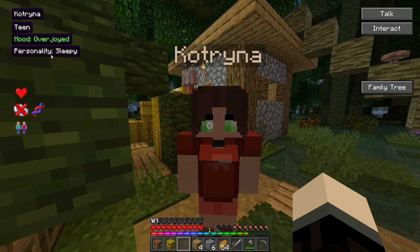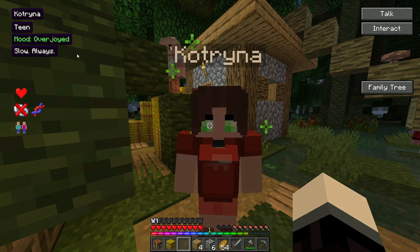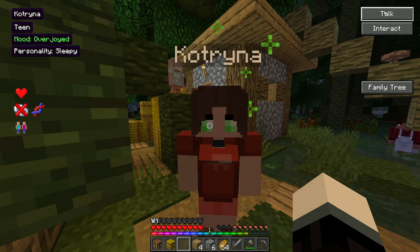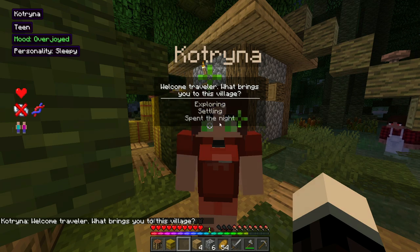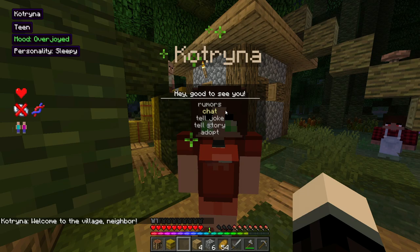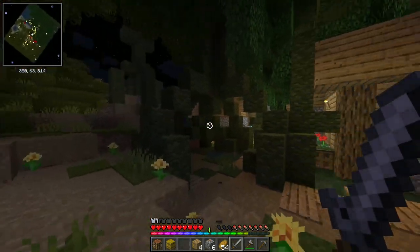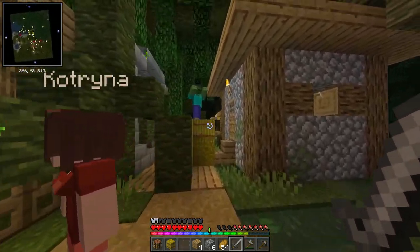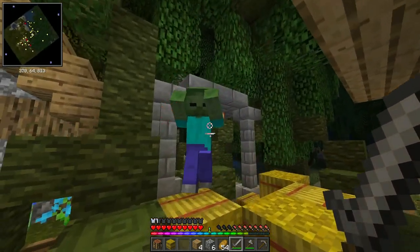In this little section you can see their name, their age, their mood, and their personality. You can always see a sub-section that shows the parents and the genes - this is really cool as a mod. Let's say hello. Welcome traveler, what brings you to this village? Settling in. Welcome to the village, neighbor. I think we need to go to bed - where was that village home I saw?